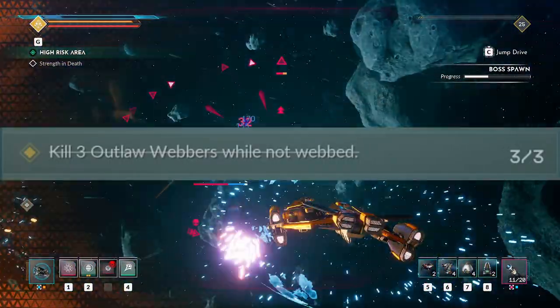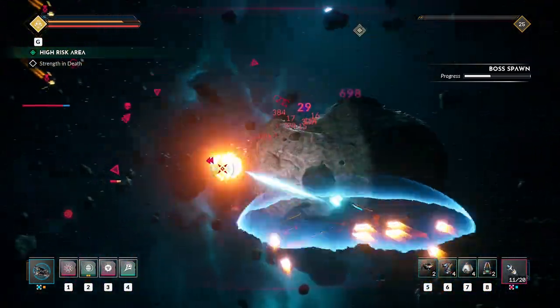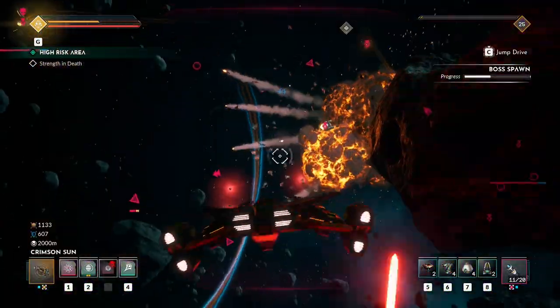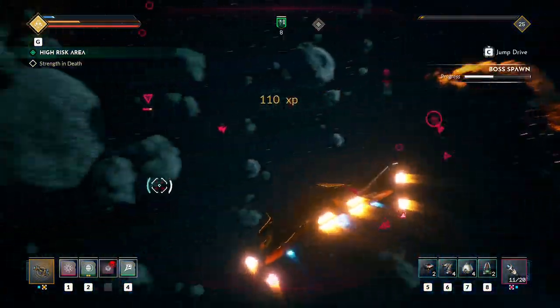The third one asks you to take out webber drones while not webbed. They spawn fairly frequently in high-risk areas, and if you take them out from long range before they get anywhere near you, then you will complete this challenge fairly quickly.